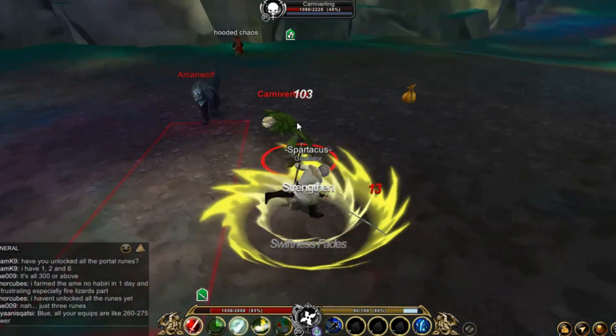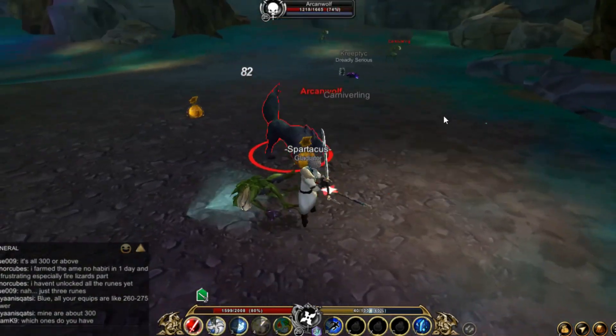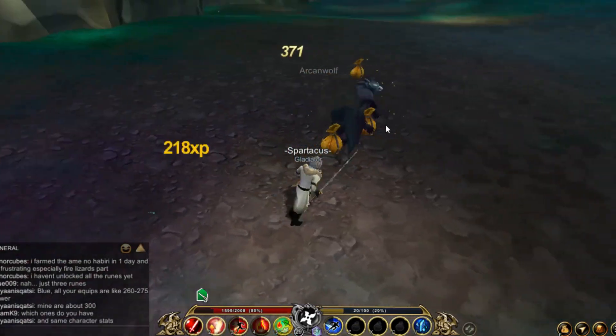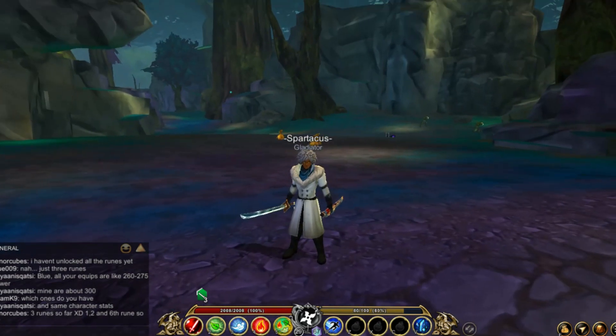Now for the combo, you should use Tempered Blades 3 times to get 3 stacks, and then attack by going 2 and 3 and repeat. Same for PvP, but if you're facing a tanky class or a rank class, go into Smoke Step and 2 and 3 and repeat. Now go get this class and become a ninja.